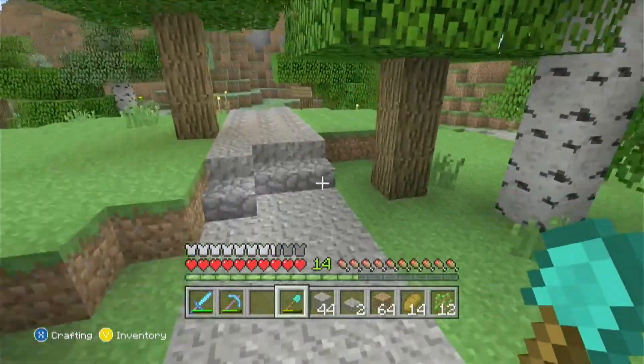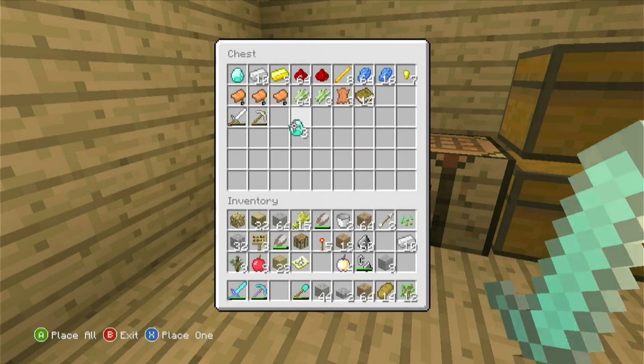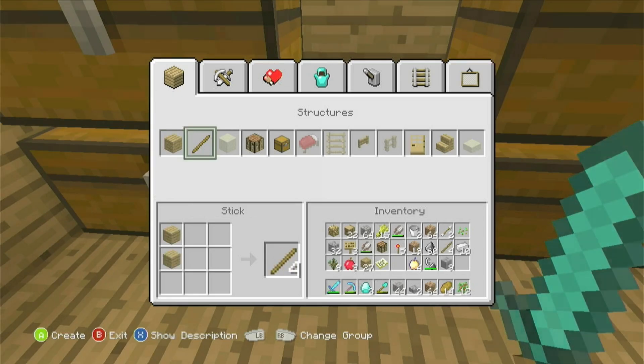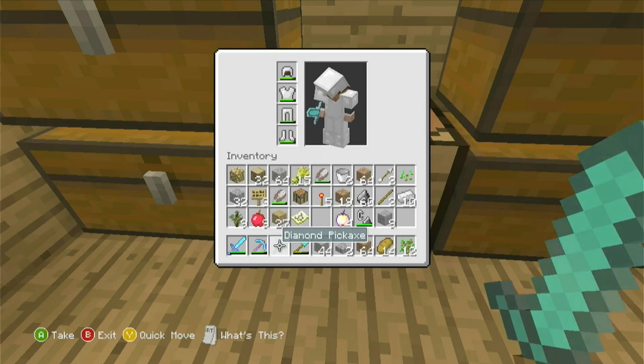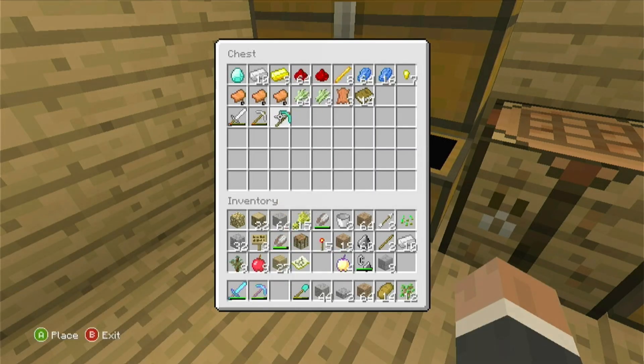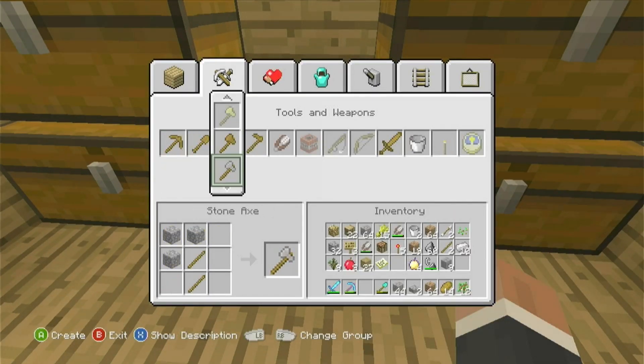My iron axe just broke cutting down a tree, so I'm gonna go replace it with a diamond one. I could totally get away with just using an iron one, but the thing is I'm not a man that cares so much. I just made a pickaxe — well, that sucks. At least I have a backup once this one breaks, but it might be a while since it has Unbreaking III.